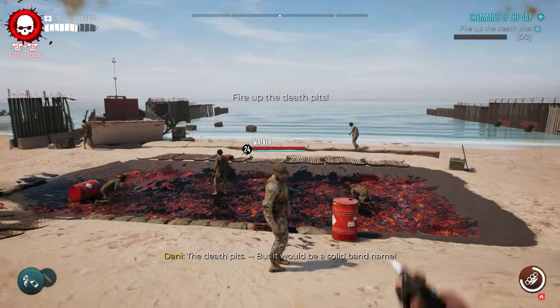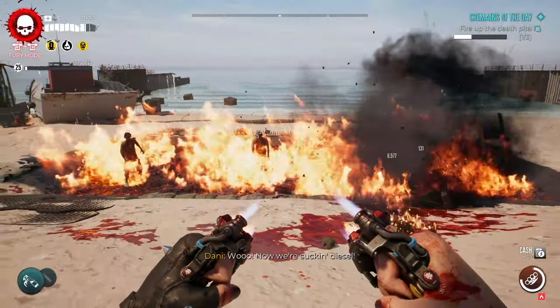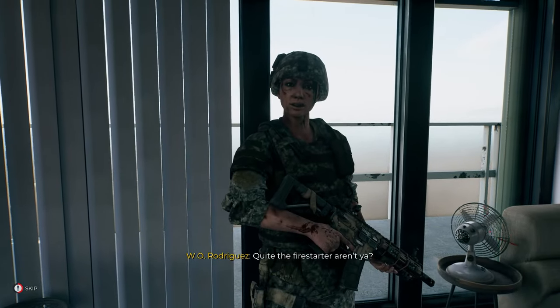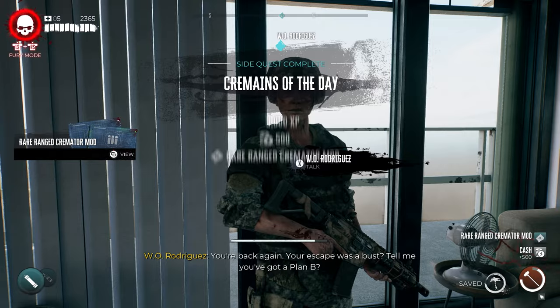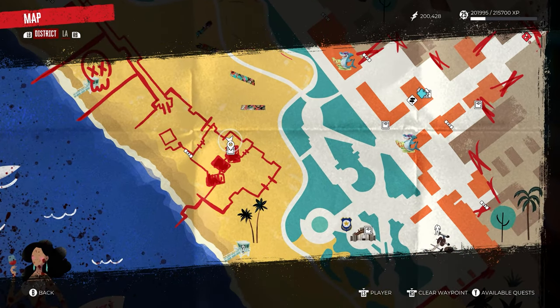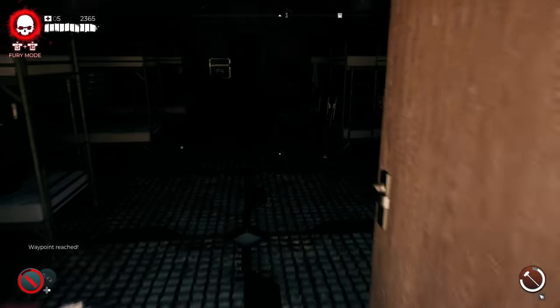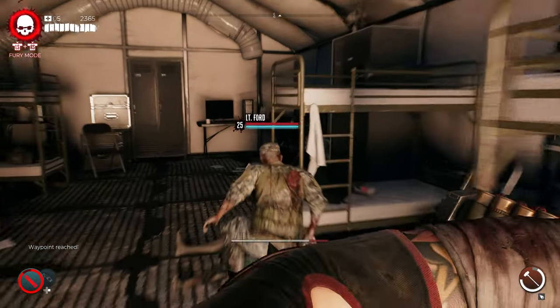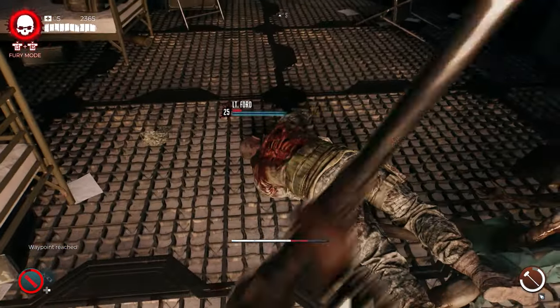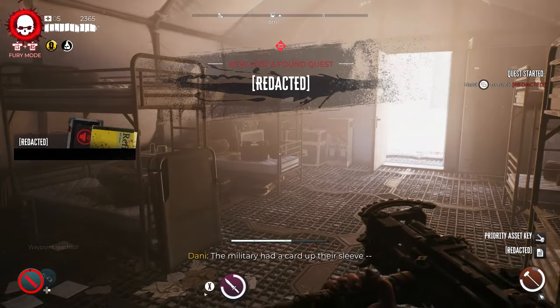Once you start the Cremains of the Day quest, it involves going out back behind the tower and lighting three fire pits on fire. Once you complete this, go back and finish the quest. After that's completed, make your way on the map to the safe location just south of this point and go inside the door. Inside, you'll see Lieutenant Ford mauling an innocent victim. Kill him and pick up the redacted item he drops, starting a new lost and found quest.